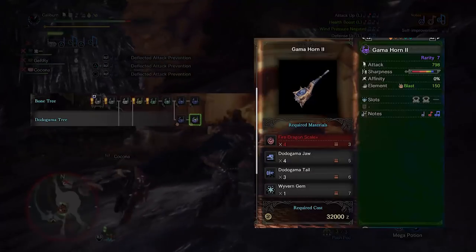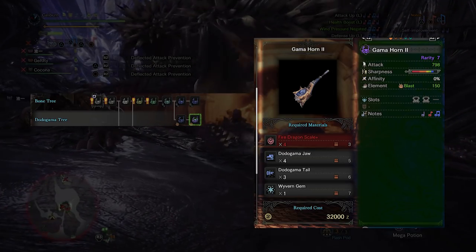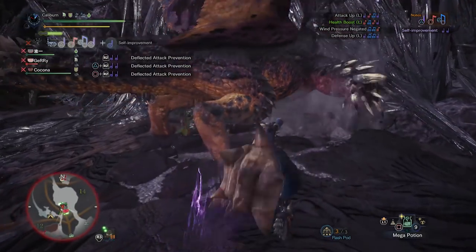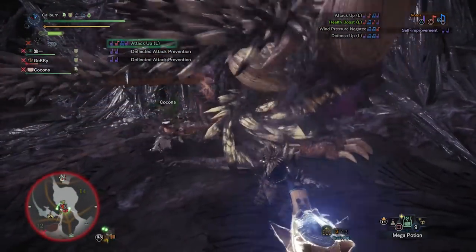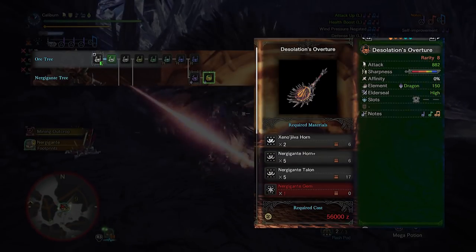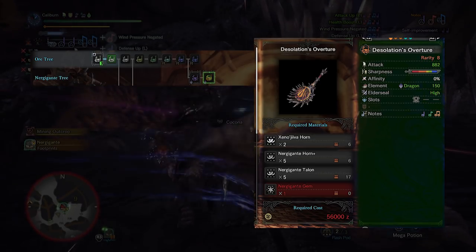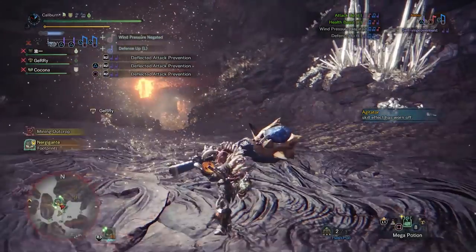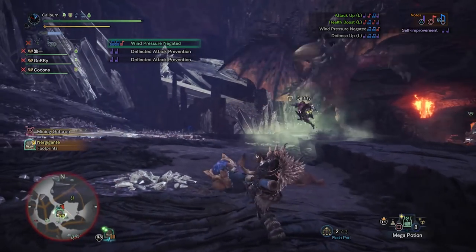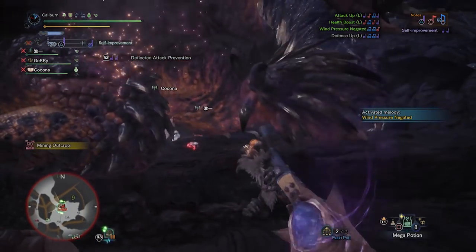For final targets, after beating Teostra and getting Fire Dragon Scale Plus, upgrade your Gamma Horn 1 into a Gamma Horn 2 using 4 Fire Dragon Scale Plus, 4 Dodogama Jaw, 3 Dodogama Tail, and 1 Wyvern Gem. After taking out Xeno'jiiva, upgrade the Nergal Groove one final time into Desolation's Overture using 2 Xeno'jiiva Horns, 5 Nergigante Horn Plus, 5 Nergigante Talon, and 1 Nergigante Gem. If you go for one hunting horn, choose Desolation's Overture for its high raw damage, good blue sharpness, dragon element with Elderseal, and Earplugs Large — a great general-purpose weapon solo and in a party.